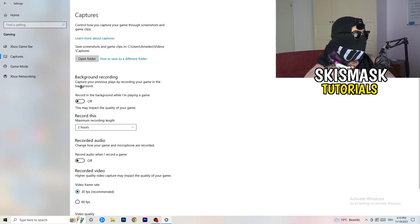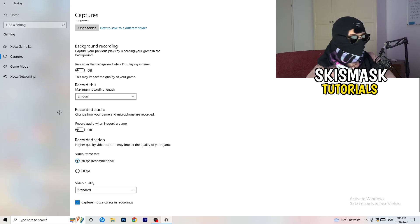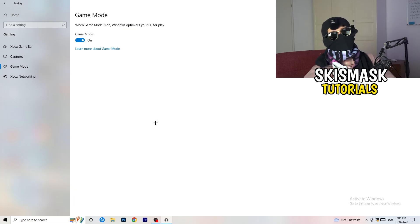Go to Captures, then 'Record in the background while I'm playing a game' and turn this off — especially on low-end PCs, recording will just cause a lot of trouble. Also turn off recorded audio under captures.